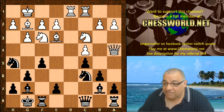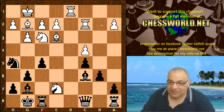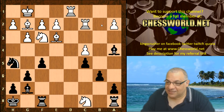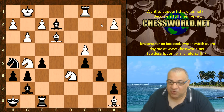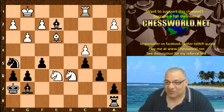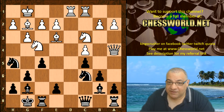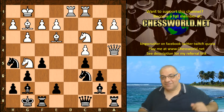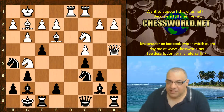Apparently knight d5 might be more accurate, offering the b2 pawn dynamically. Even so, this position — queen takes c6 — leads to very complicated variations which go wild but end up in black's favor with a small edge. But apparently knight d5 might be preferable to what was played, which is knight g5. So this is a real test: f5, and Leela goes for it.